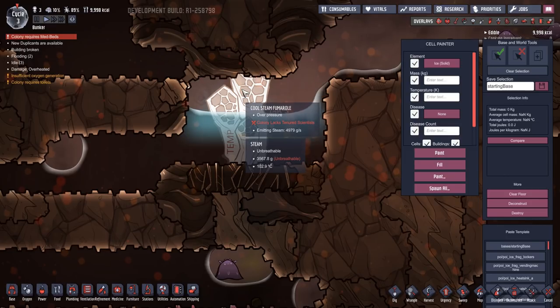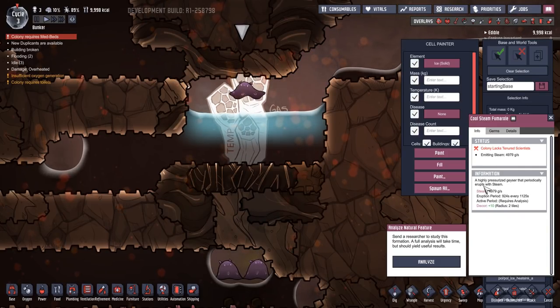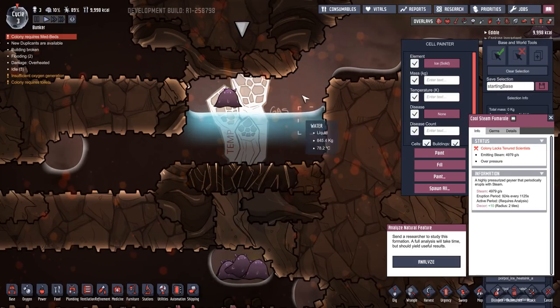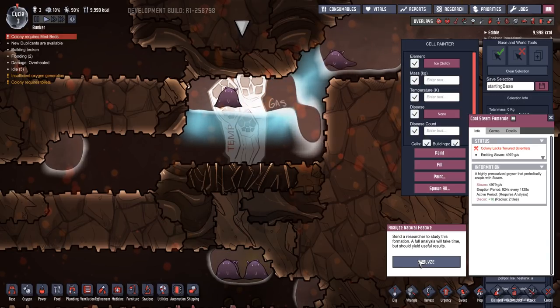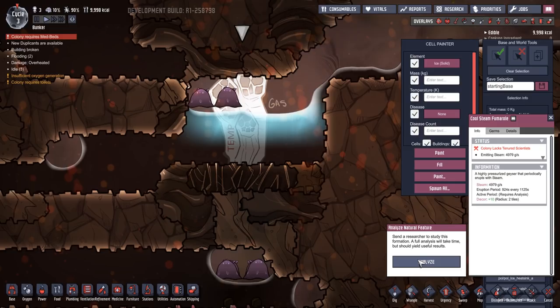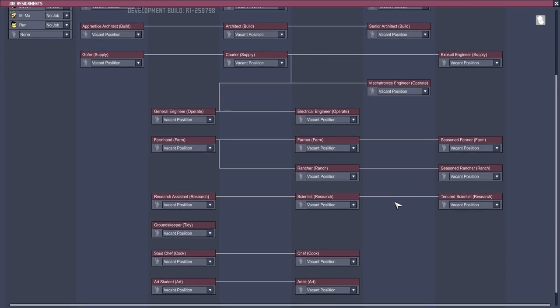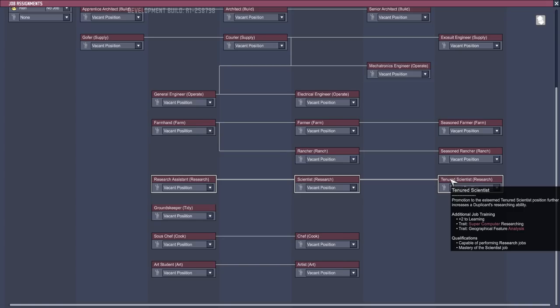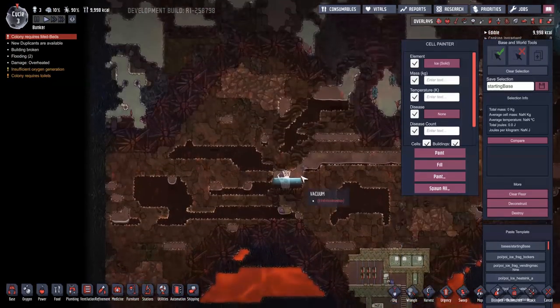That's a cool steam fumarole — a highly pressurized geyser that periodically erupts with steam, similar to how they used to act but looking different. You actually now need a researcher to go and study this formation, so you can't just find them and immediately start using them. A full analysis will take time but should yield useful results. You need a tenured scientist with the geological feature analysis trait. Normally research gets sped through fairly quickly, so get yourself a tenured scientist — they still have uses after research is finished.